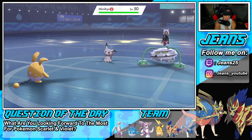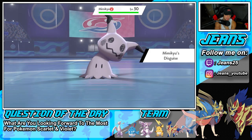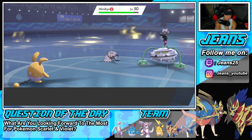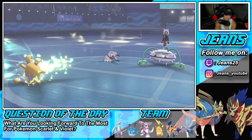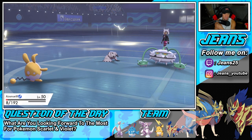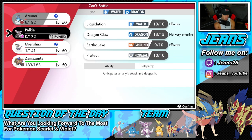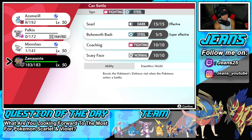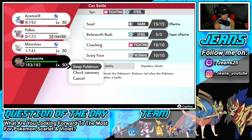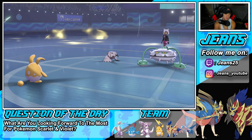Mienshao takes that one — that's a good eat actually, that's a great time to eat! The Skies form is down. What should we go into from here? We're going to Zamazenta, but I could save Mienshao for Zacian — that would probably be a better option. Could definitely be a solid play.